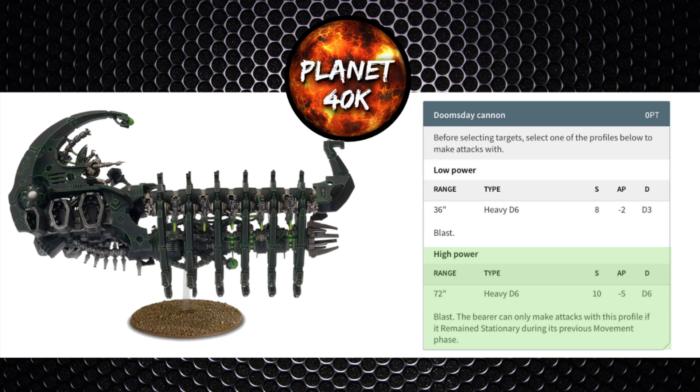That range allows you to be as far back as possible. Strength 10 is wounding most infantry on 2s, with the exception of a few toughness 6 models. It's also wounding vehicles on 3+, even land raiders and other toughness 8 models. Minus 5 AP only really leaves your opponent on invulnerable saves, and D6 damage is really nice. If you roll well on shots, you could be doing a lot of damage — with a max potential outcome of 36 damage if you roll insanely well.